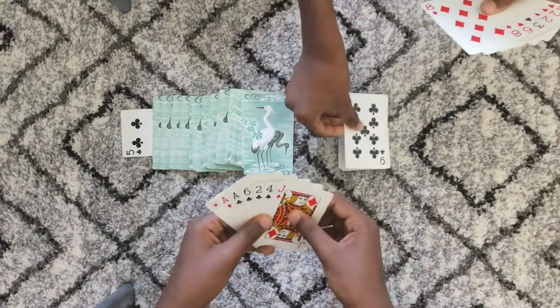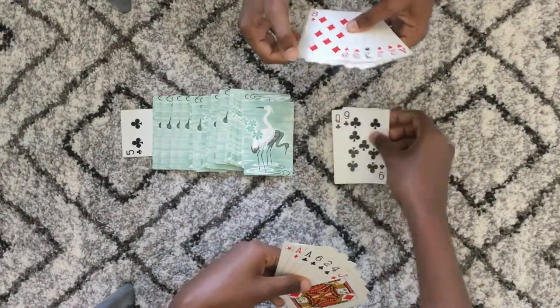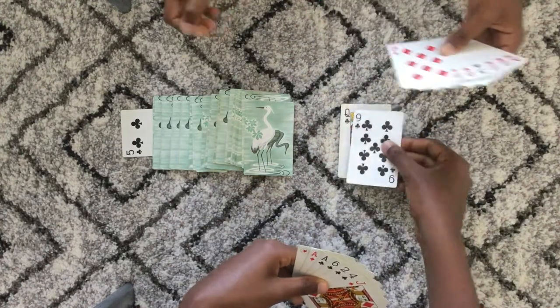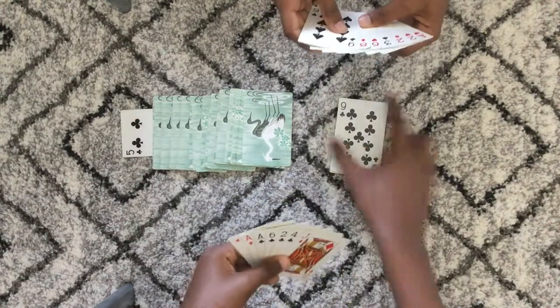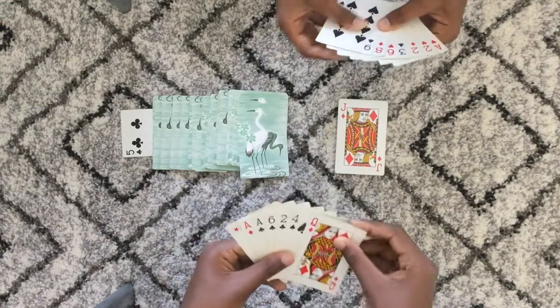I got a card from the draw pile. Now the other player puts a 9. When you play this game, you can put any card you want, but if you don't match it, you have to take a card. Since he didn't match the 9 with the queen, he has to take a card. Now it's my turn — I don't have a 9, so I'm just going to put this jack. Since I didn't match, I have to take a card too.